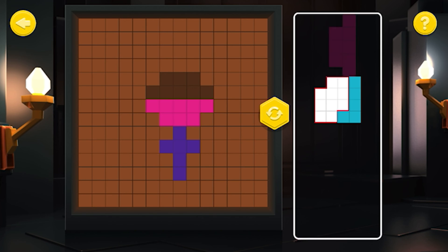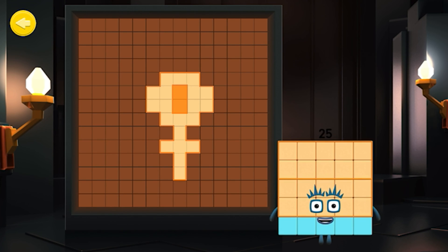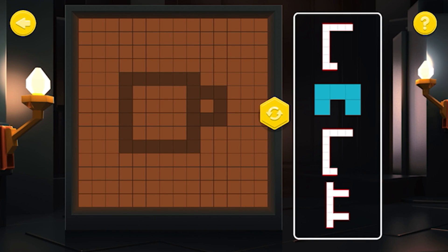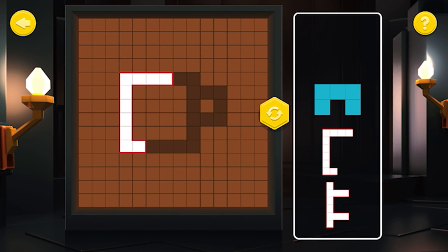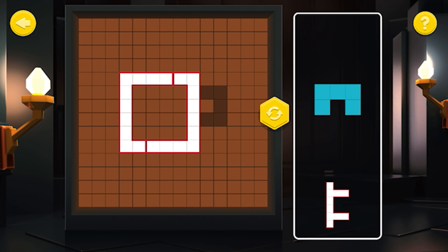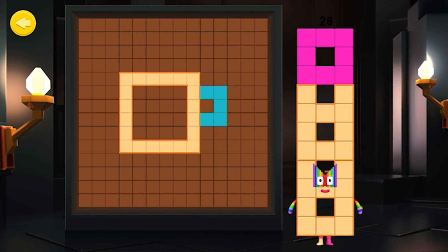Great work! Well done — you completed the puzzle! Oh, I knew you'd be a fine explorer! It's Number Block 25 — can you help this Number Block piece together their shape? Well done, Shipmates — I take my hat off to you! Great job, Shipmate! You've built the shape — I knew you'd make a fine exploring team!